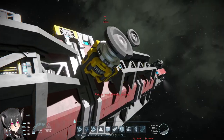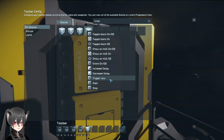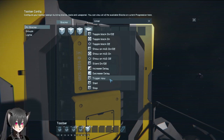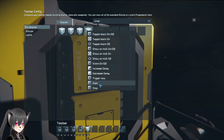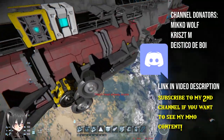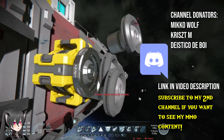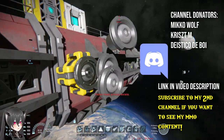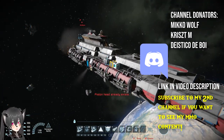You can make the CHAFF spawn a lot faster by making the timer do a 'Trigger Now' instead of 'Start', but that's going to make the CHAFF spawn a lot faster and it might lag the server, so that's something you might want to consider. Anyway, that's how to make an automatically deployed anti-lock-on CHAFF system in Space Engineers using the new Automatons blocks.